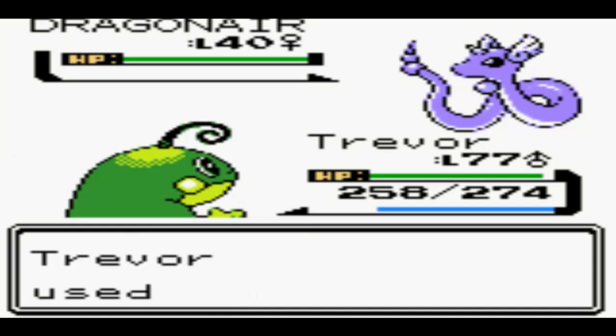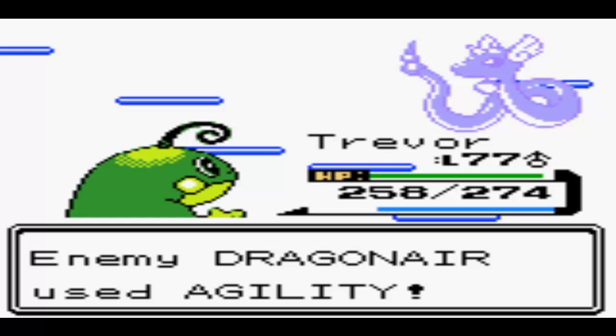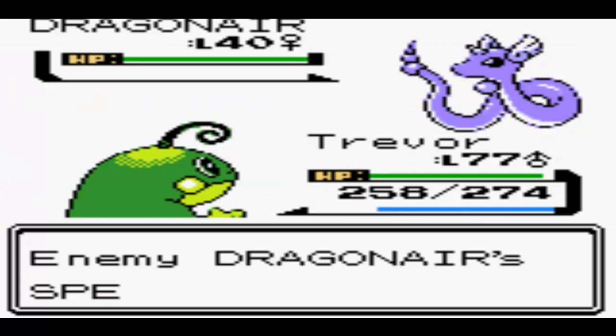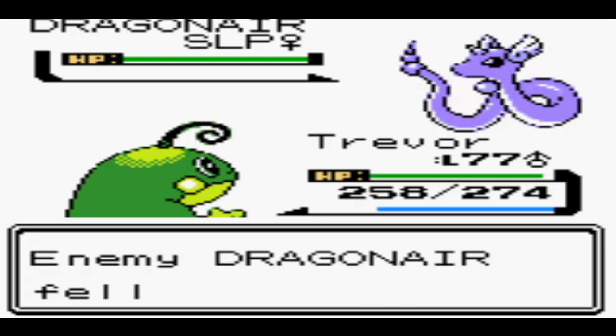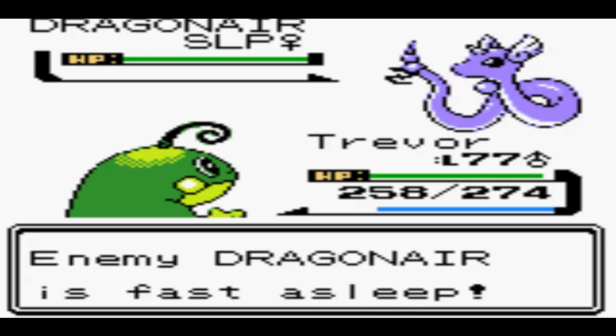I know I normally think - shiny in a hack, not such a great deal - but making an exception for this one, because it's a Dragonair, which is awesome, and also a rare find anyway. So hooray.